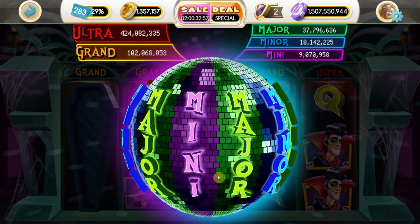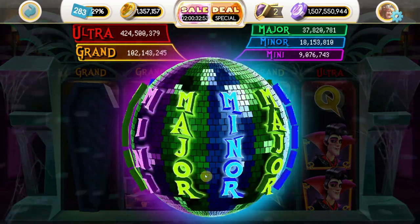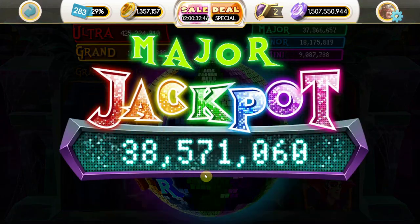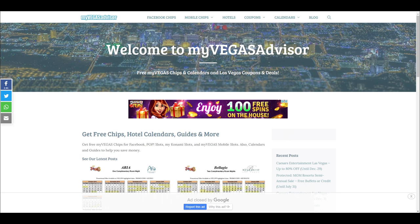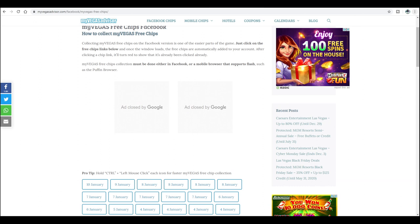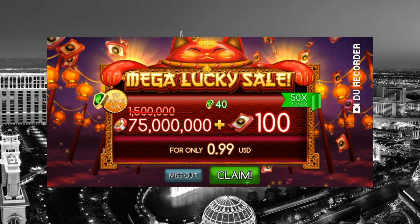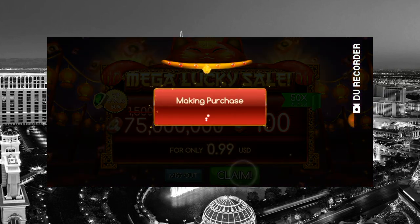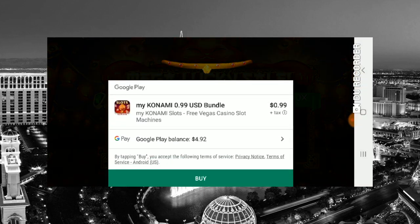The best way to keep your MyVegas bankroll strong is to look for games that offer a lot of bonuses and gimmicks, especially if they have a meter you can fill up. Change the game when you need to, and bail out if you've been playing altogether too long. I also often picked up some free chips — a good friend runs MyVegasAdvisor.com, which legitimately collects chip links from MyVegas social media and their partners, occasionally locating big chip links like 500 million or even a billion chips. I've also used the Google Opinion Rewards app, which pays you Google Play credits for taking surveys — usually about 25 cents at a time, but over time I've accumulated a few dollars to spend on worthwhile promotional chip packages.